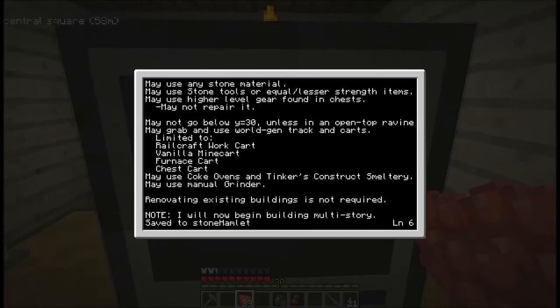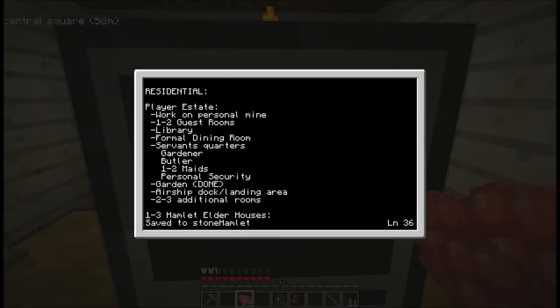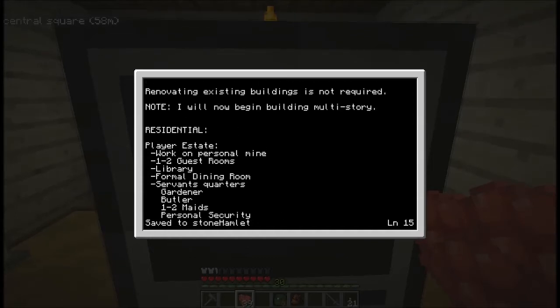If I find tracks or mine carts while digging around I can grab and use them, with the exception of Railcraft work carts — the ones with crafting tables. Vanilla mine carts, furnace carts, and chest carts I can use. I can use coke ovens and get the Tinker's Construct smeltery going now that I can smelt seared bricks. I can use a manual grinder to grind up ores I get, I just can't use the ores just yet. However, if I find lapis I may use that, though the dye tree will probably provide all the blue I'll ever need.